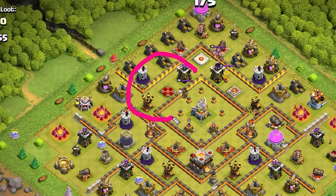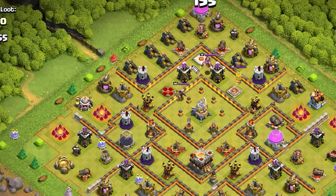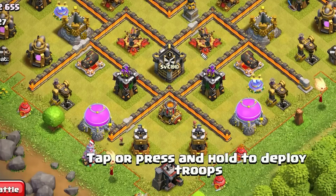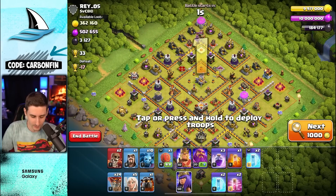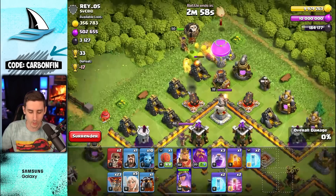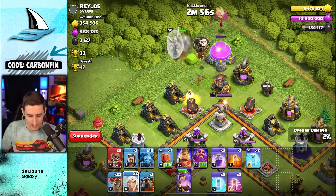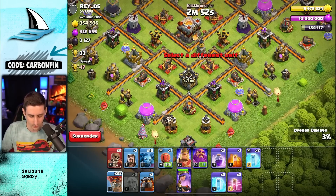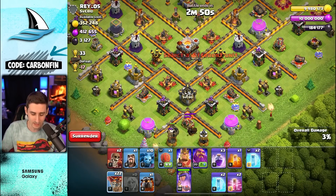You always want to charge into the enemy queen and take her out, but you also want to think about the defensive clan castle. Since the clan castle is far to the edge, we can drop a few balloons to try to pull it out. Drop the queen up top because the enemy queen's up here, drop one balloon in front of the queen, and then all your healers.